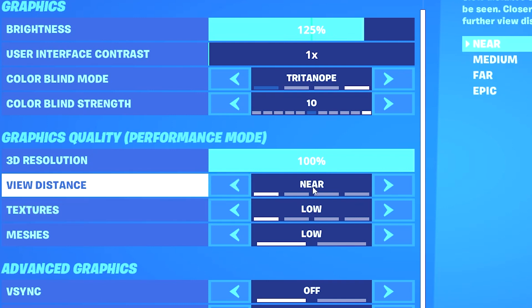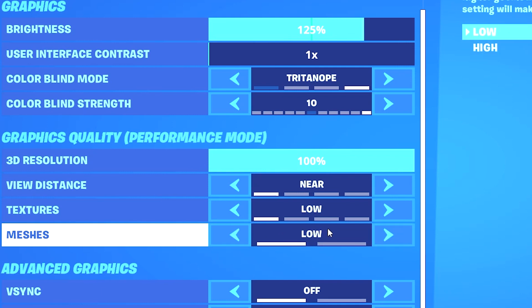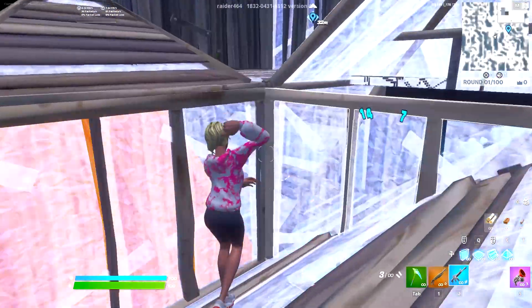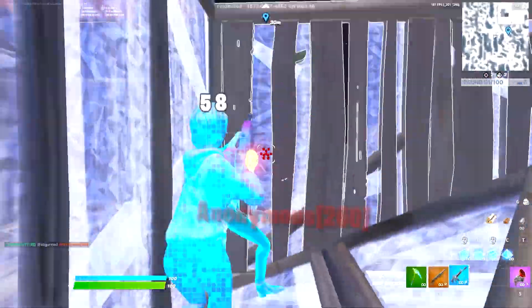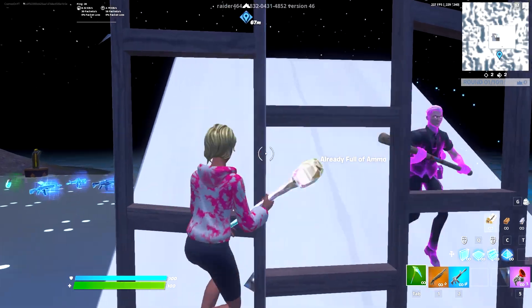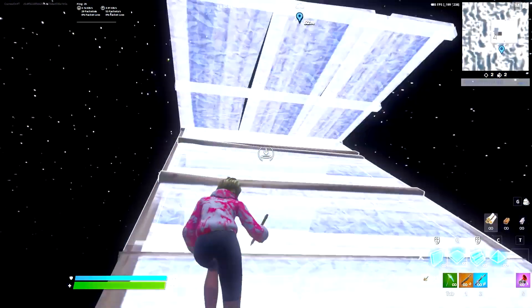For view distance and textures, set these both to low for the most FPS possible. For meshes, I personally found the best performance and lowest input delay when using low meshes. If you're on a low-end PC, definitely use low meshes. Even if you choose high meshes it might not raise your input delay too much, but if you truly want the lowest input delay possible, low meshes is what you want.